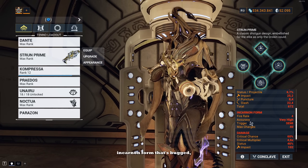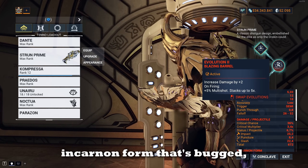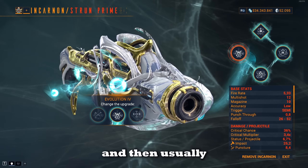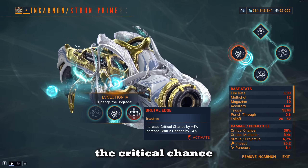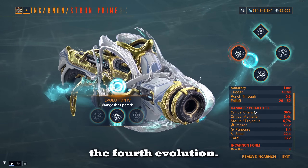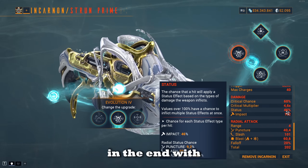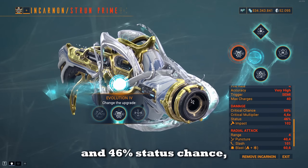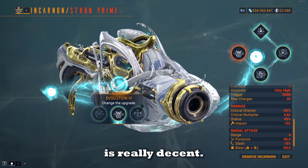Usually when people build their Strun Prime Incarnon form, they go for something like multi-shot, reload speed, and then critical chance or maybe a hybrid critical/status chance as the fourth evolution. This nets you a nice 60% critical and 46% status chance, which is really decent.